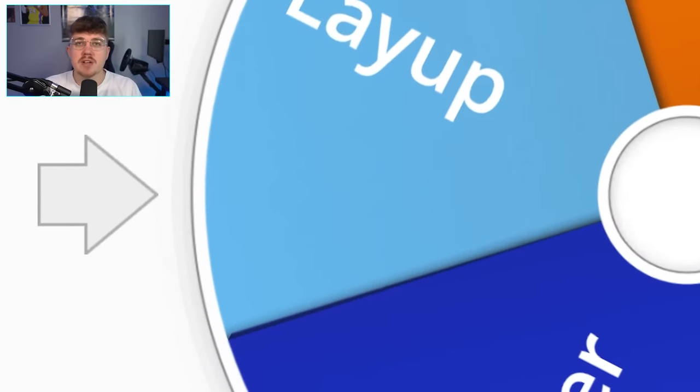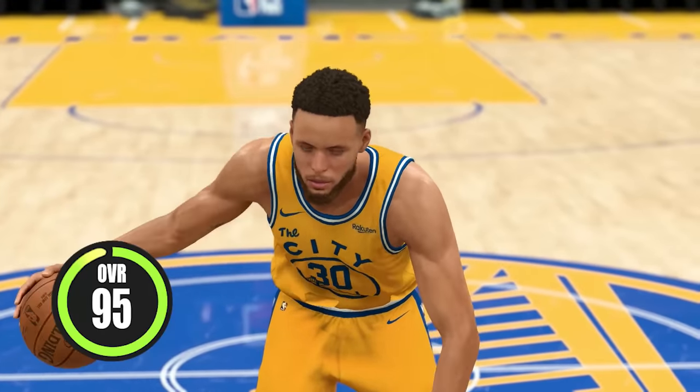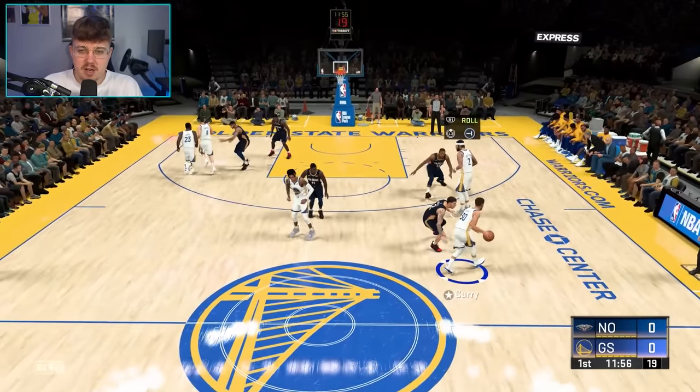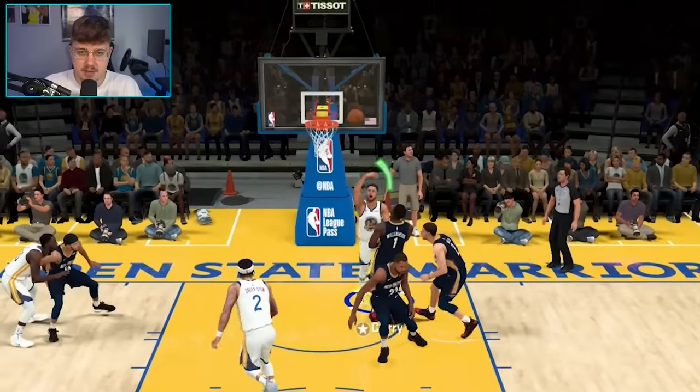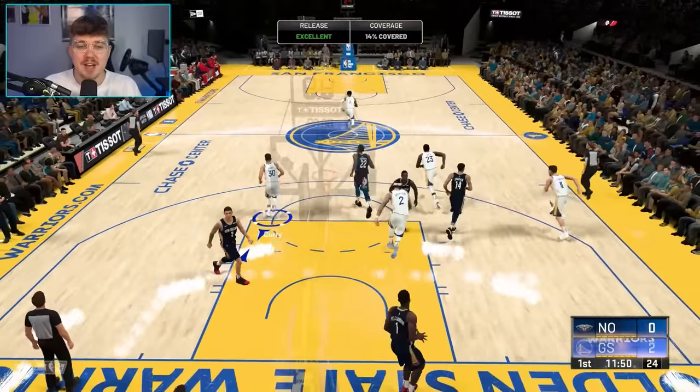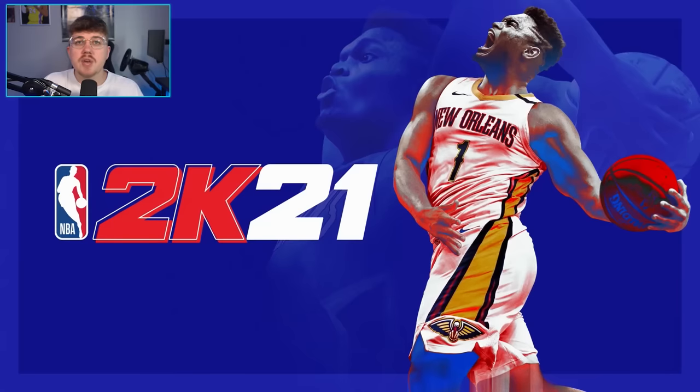Another spin at the wheel here, another easy challenge — we just have to hit a layup. Curry at 95 again with a 97 layup, so this one shouldn't be hard at all. We're going to get a screen here, just run at the basket, put it up, and the green. I mean, it's a layup. It's Steph Curry. I don't know what else to say. Onto 2K21.